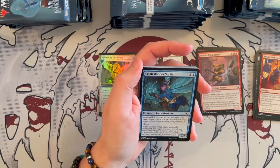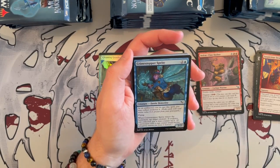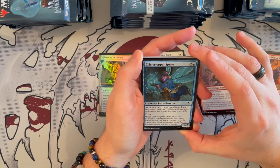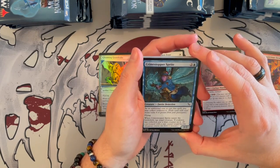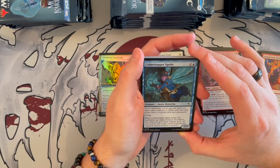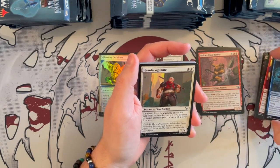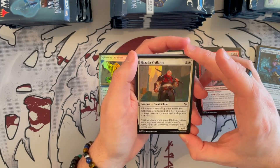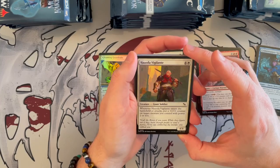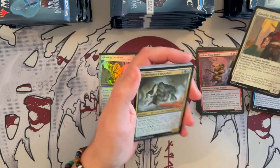Crime Stopper Sprite is a 2/2 that costs 3, it's a Faerie Detective. As an additional cost to cast this spell, you may collect evidence 6, which means you exile cards from the graveyard totaling a mana value of at least 6. Flying — when it enters the battlefield, tap target creature; if evidence was collected, put a counter on it as well. Very good in the right deck, and collecting evidence 6 is not that hard. Hazard Vigilante — 4/4 Giant Soldier, costs 5. When it enters the battlefield or attacks, put a +1/+1 counter on target creature you control with power 2 or less.